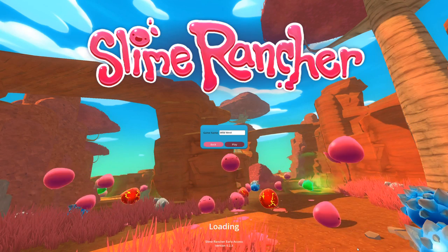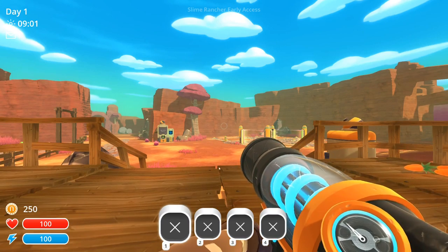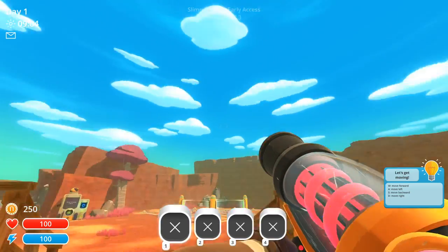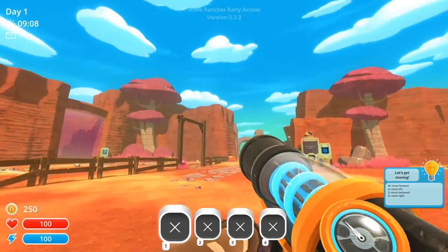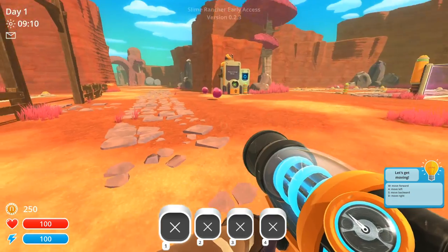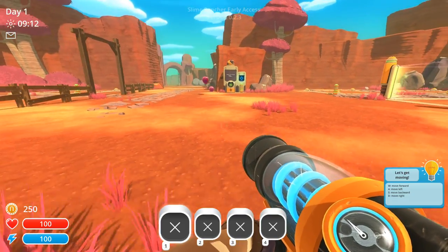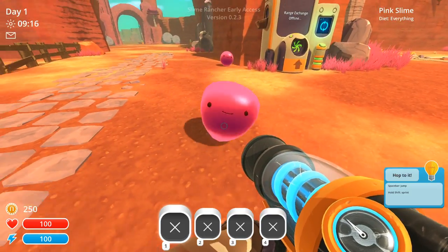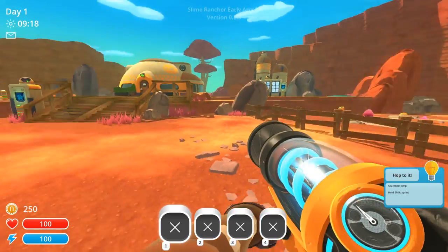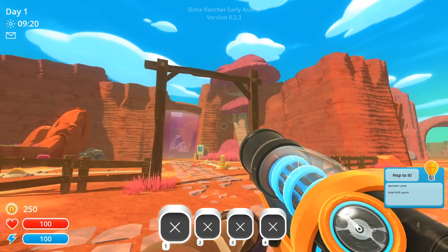And we're gonna play and I have no idea what's gonna happen. All right, so this is me. Let's get moving. So we can go forward with the mouse pad or the keypad, and backward. All right, so I figured out how to move. Hi, little guy! So spacebar to jump. Look at my little ranch. Look at it.